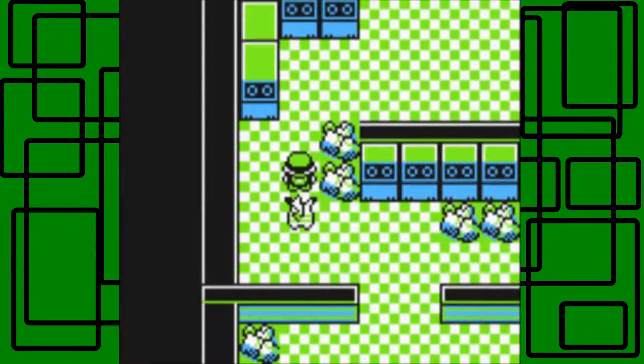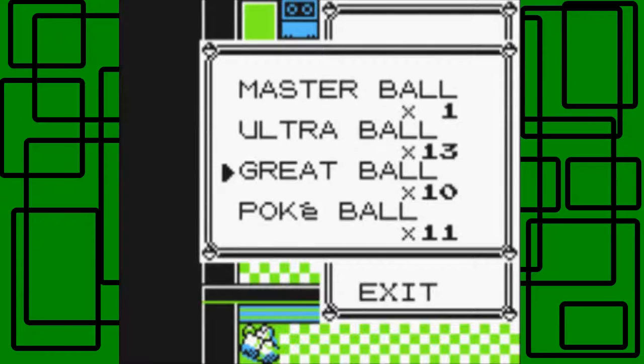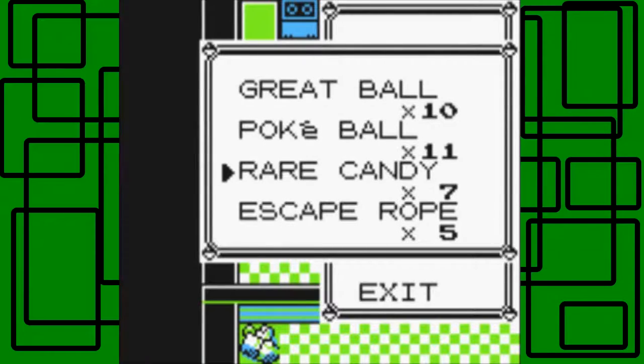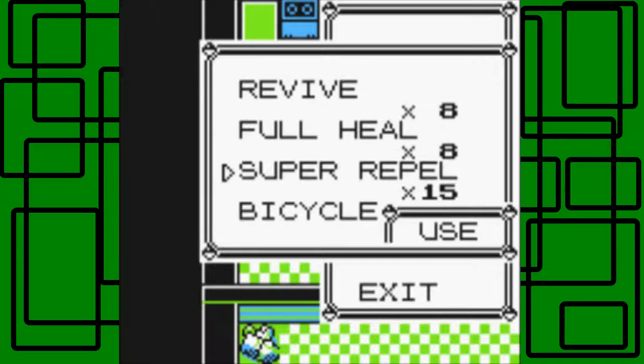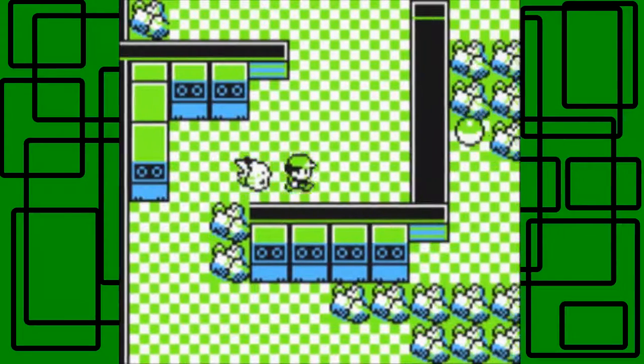You live and you learn. We should put a Repel on though, because there's a lot of Pokemon in here. I think there's like Magnemite and possibly Pikachu - in Red and Blue there's probably Pikachu. I know I'm thinking there's Pikachu in Power Plant. So let's use a Repel. This place isn't too hard to get through, so yeah.